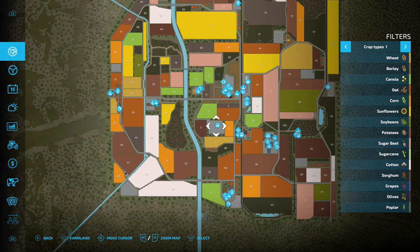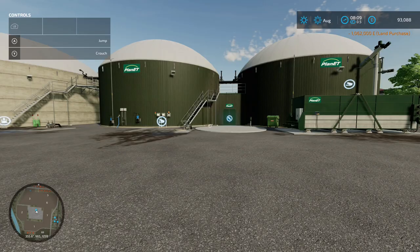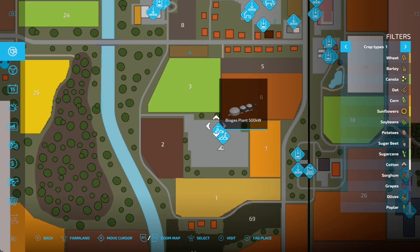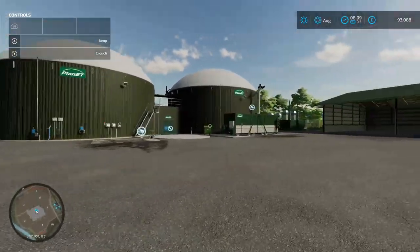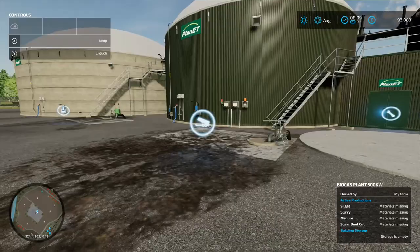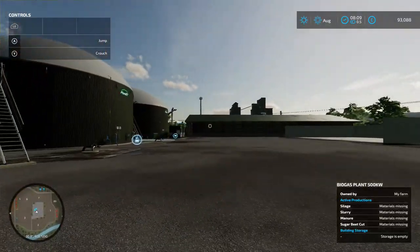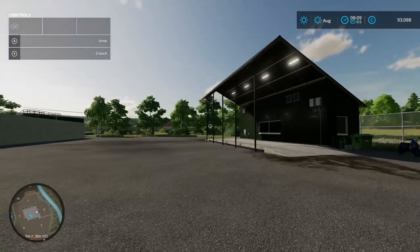There's a production chain area to buy for 1.62 million - a bit pricey. Buying it gives us a BGA 500 kilowatt biogas plant. The loading-in point for solids is there, the production chain menu for the BGA is accessible, there's a loading-in point for slurry, a taking-out point for digestate and an extra tank. Two big bunker silos and a weighbridge for checking trailer weight limits.